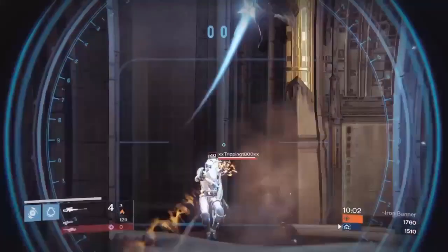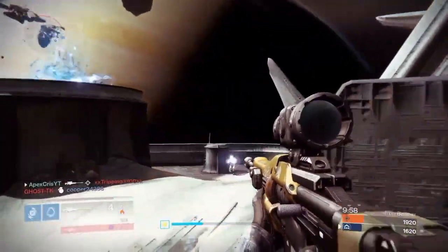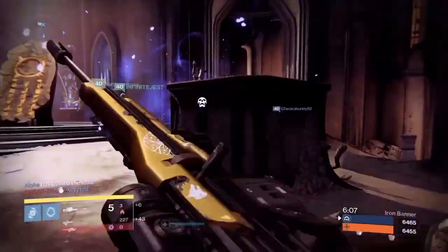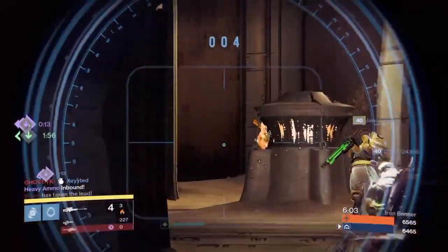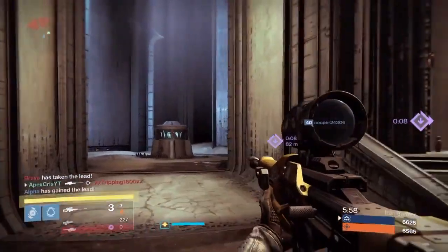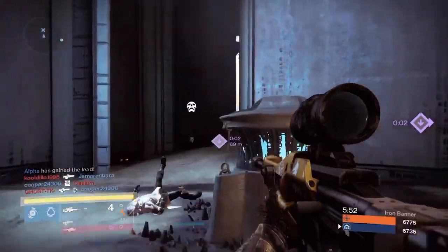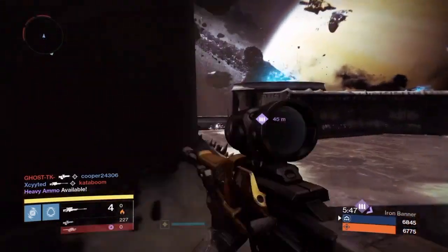One thing that people talk about a lot with this gun is the aim assist value — it's really high, I think it's like 79, which is about as high as my Thousand-Yard Stare with Hidden Hand and Short Gaze. A lot of people like to make a big deal about it, like you can't miss a headshot or whatever. That's definitely not true. Aim assist helps, I'm not gonna lie, but you still have to be aimed on the head for it to be a headshot — it just slows down the reticle.